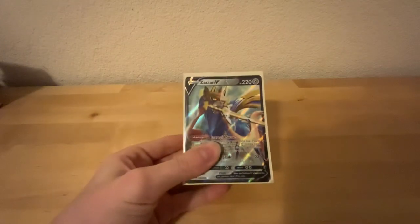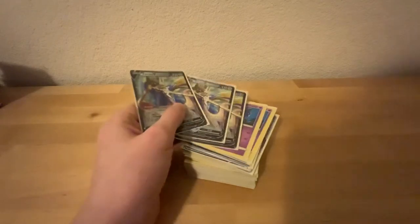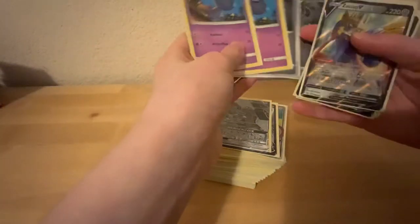For those of you who don't know, Zacian V is a very heavy hitter and also has an ability to control your cards, so that's going to be our main attacker. And then we also have got the Sableye.